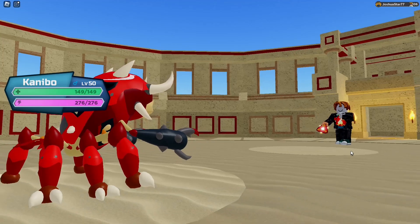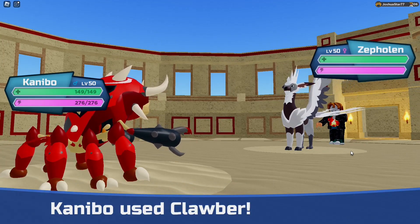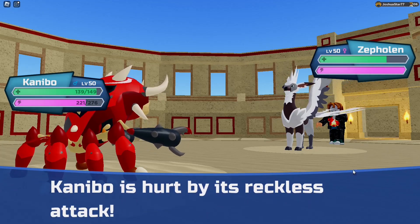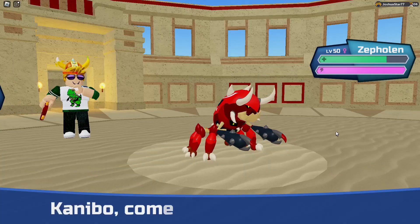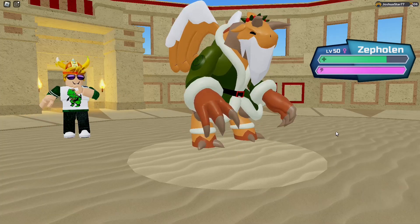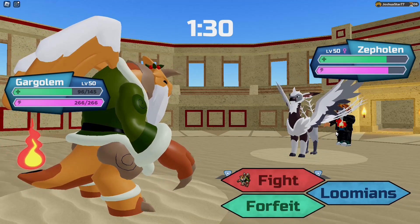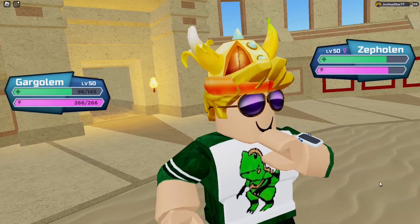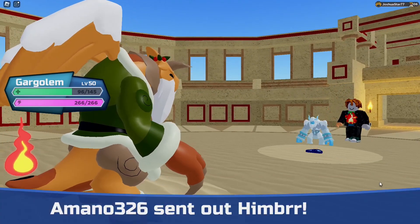Thank goodness he doesn't want to take a hit on Himber — he goes with the Zeflin. A little unfortunate, but not the end of the world. I can always just Drive X-Force to Zeflin. Could go for peace of mind. Resonate — did a decent chunk. Could Drive X-Force to Zeflin and force it out. He swapped again — into... oh, thank gosh.